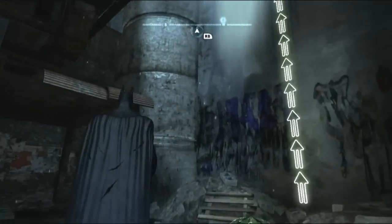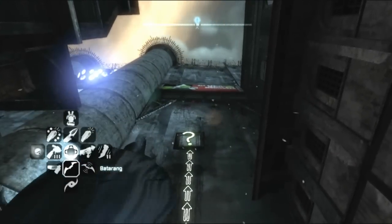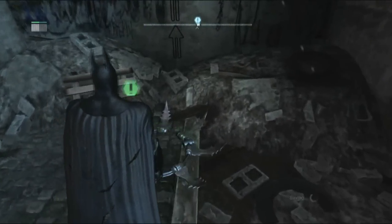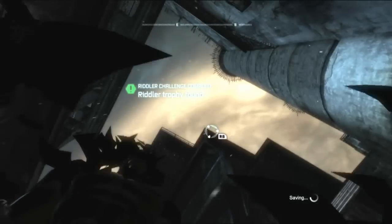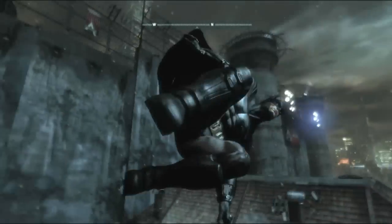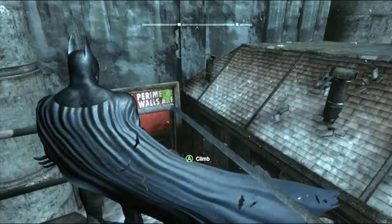This was actually kind of confusing — a Riddler Trophy to get. Because there are two buildings surrounding it, and we've done this whole 'hit with force to unlock it' kind of thing. But I could not get it to hit with enough force from either building to the side there.